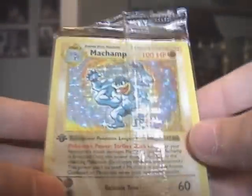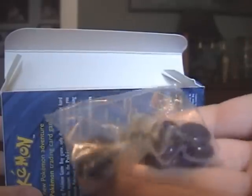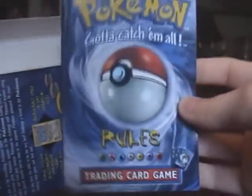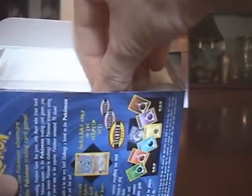Then of course we have the sealed shadowless first edition Machamp. Very nice. We have the damage counters, which are marbles. I believe they moved up to cardboard soon after this was released. Then we have the rulebook and a quick start guide.